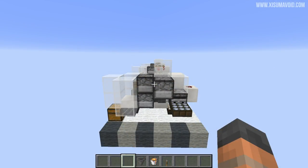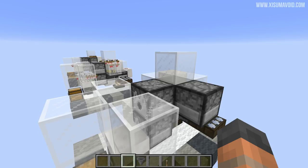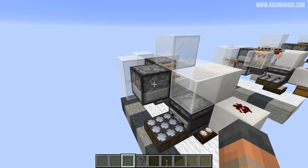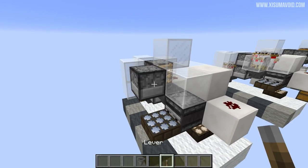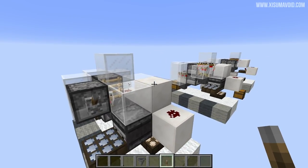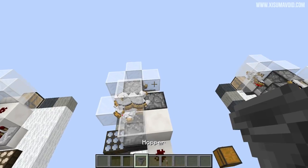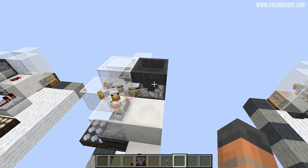We're almost done. Remember to put a lava bucket in the dispenser at the front, and then hatch some chickens by putting eggs into the dispenser. An easy way to activate it is with a lever - just hold down right-click and that will shoot the eggs out. If you're doing this automatically because you put the dispenser on the other side, you can simply hook that up to a hopper and have a chest full of eggs feeding into it.